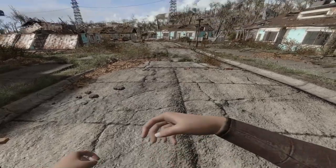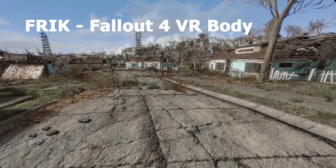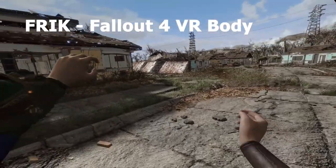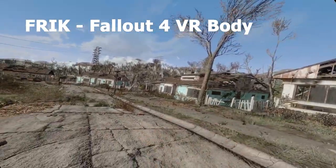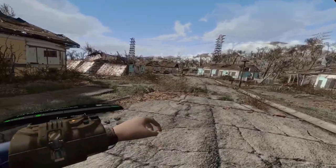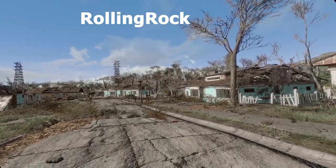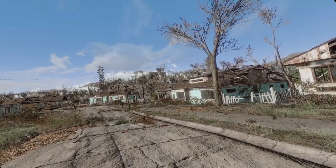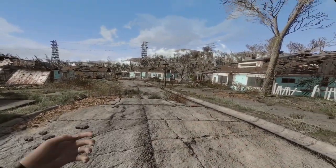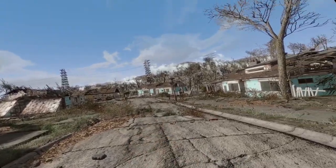Hello everyone. Welcome to the tutorial video for FRIK, which is, if you don't know, the VRIK equivalent in Fallout VR. This is the first release. This mod is made by Rolling Rock with some help from Cylon Surfer. Definitely go show him some appreciation, and this will probably still be worked on. This is going to serve as a beginning tutorial video for getting yourself set up with hands in Fallout VR.